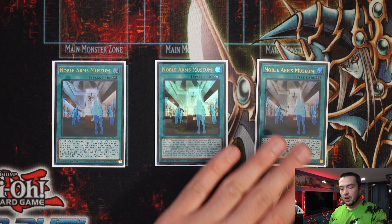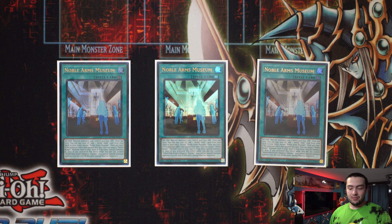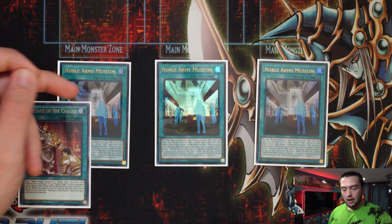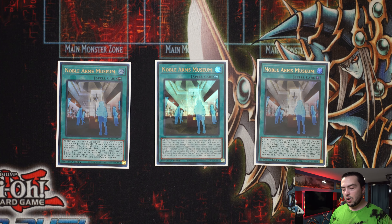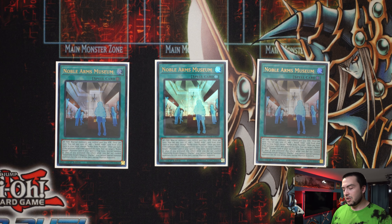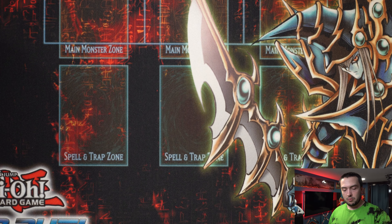Then we have three copies of Noble Arms Museum. I know some people play Terraforming — PAX was playing Terraforming in his list. I personally don't get playing Terraforming. I think it's just a Droll magnet essentially, because I know some people are still maining Droll and Lockbird and rightfully so. And it's not that this deck dies instantly to Droll, it's just there are already so many Rotas in the deck. I don't think adding one more is super important, especially when you take into account that Heritage can search the Museum and also Angelica can search out your Museum as well. I've never really had an issue getting to Museum.